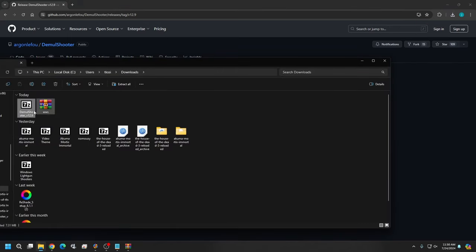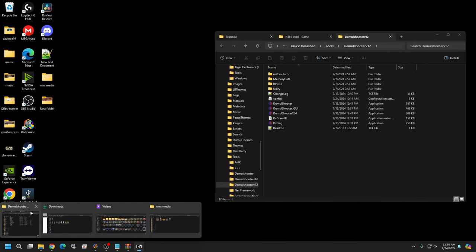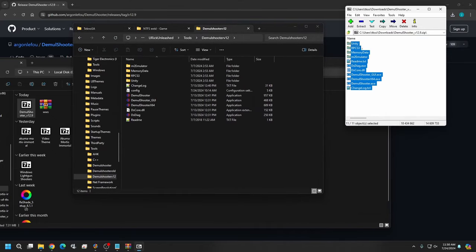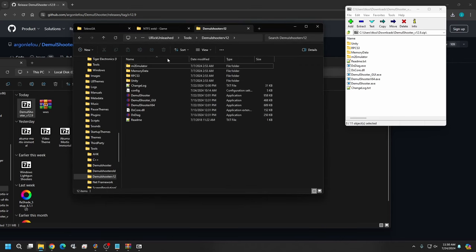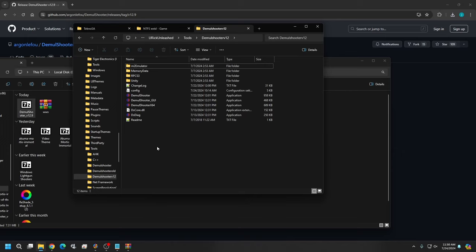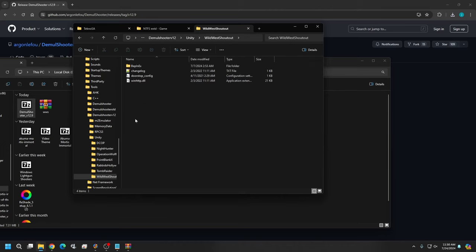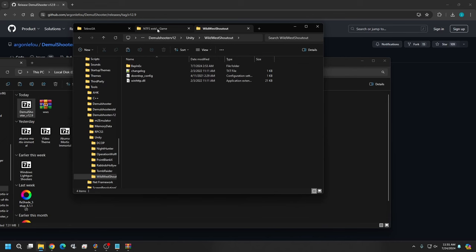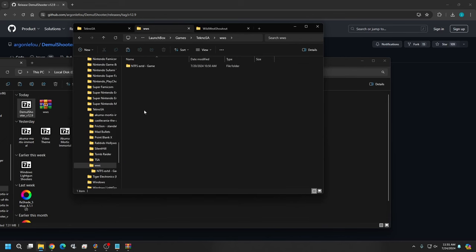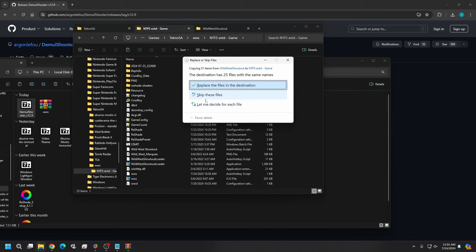Open the downloaded zip and move all the files into your existing Demo Shooter folder, overwriting everything — hit Yes to replace. Your Demo Shooter is now updated. Next, go to the Unity folder inside Demo Shooter, find the Wild West Shootout subfolder, select all the files there, right-click, and copy them. Then navigate to your WWS game folder, go into the NTFS Game folder, and paste — replacing files with the same names.